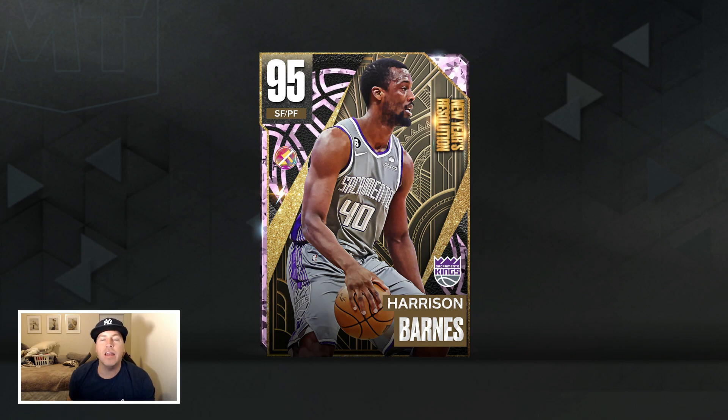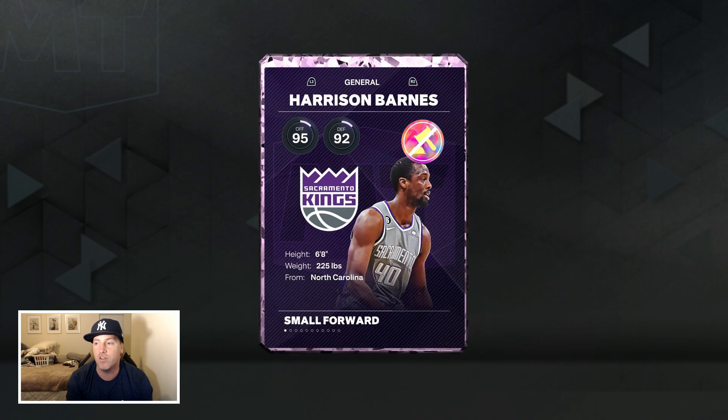Now this card has been talked about a lot throughout the community because he's got a very nice release, but I want to see what else is going on with the card. Who are we even talking about? 95 overall small forward/power forward Harrison Barnes. Haven't heard of him since his Warriors days — frankly I didn't even remember he was still in the league until this card came out. Good for him.